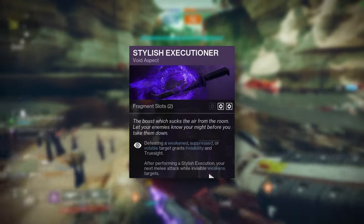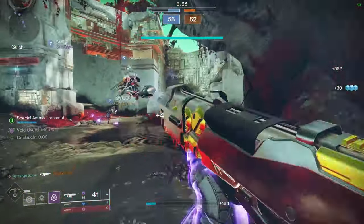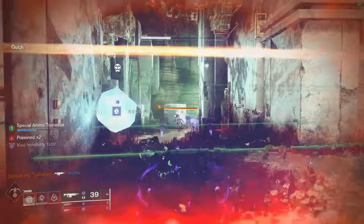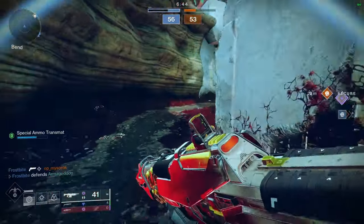Equip the right aspects, and not only will you get a fat, juicy volatile explosion, that kill will also re-proc your invisibility and give you wallhacks for the next few seconds. Then, you can just reload, re-acquire another target with your wallhacks up, and blast them again. Rinse and repeat, constantly dipping in and out of invis just to destroy your opponents from the shadows.